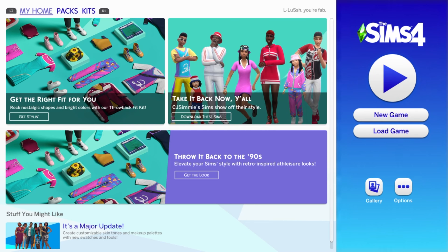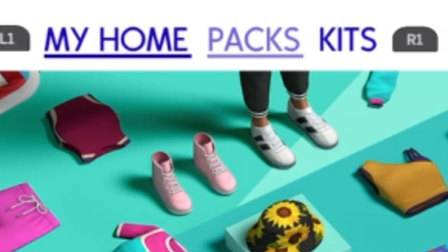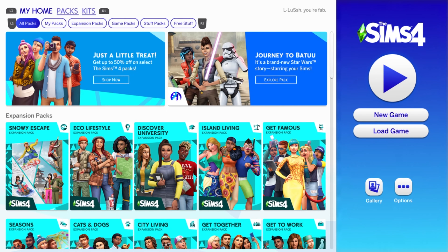As I said, we're going to be using the PlayStation control pad, so anything I talk about today will be for PlayStation only. As you can see at the top here, R1 and L1 are to move across. You can also do that with the directional pad, moving left and right. You can move across and see what packs you've got.